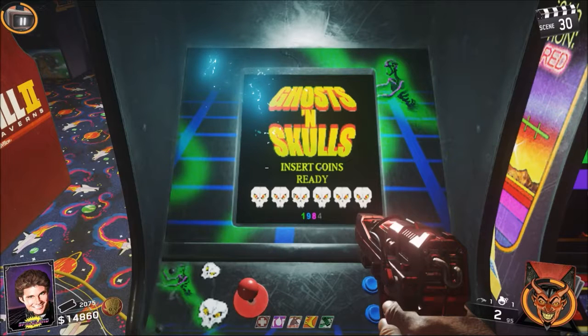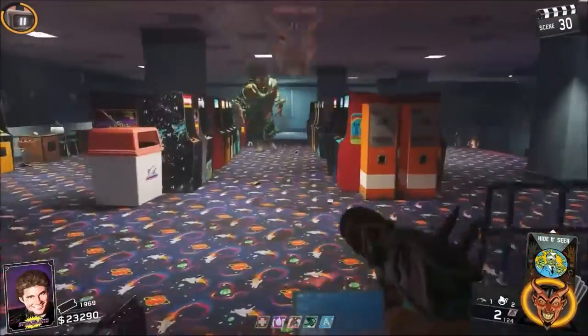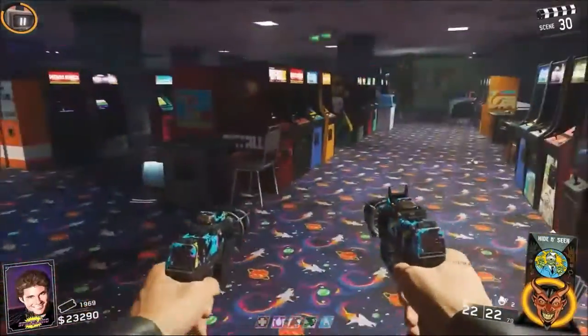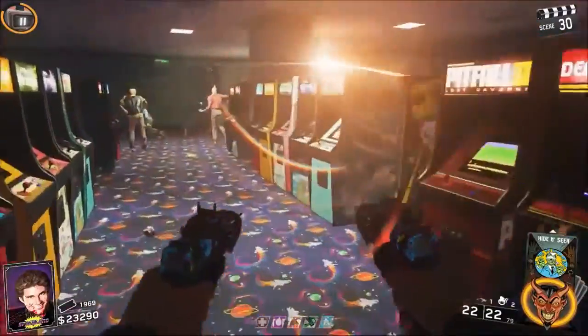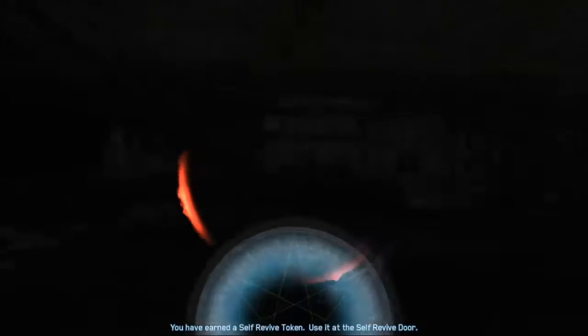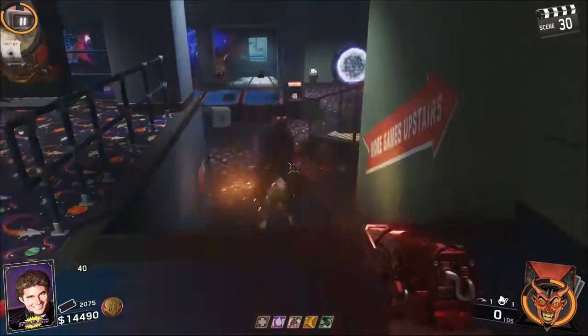So it took the community a while, but we finally figured out how to complete the Ghosts and Skulls Easter Egg on the map Zombies in Spaceland for Infinite Warfare. We finally found all of the keys and tokens and we just put it inside the Ghosts and Skulls arcade machine inside the arcade. Basically what it does is — to me it looks like it takes you to a little boss fight, and it's like you're in the arcade game itself.